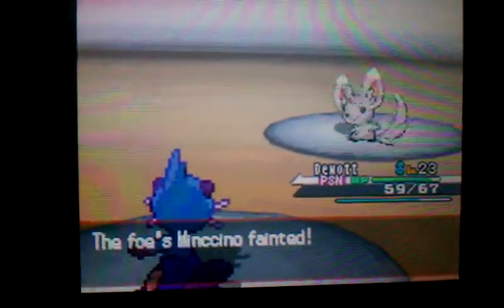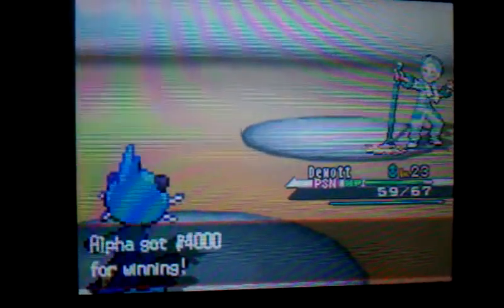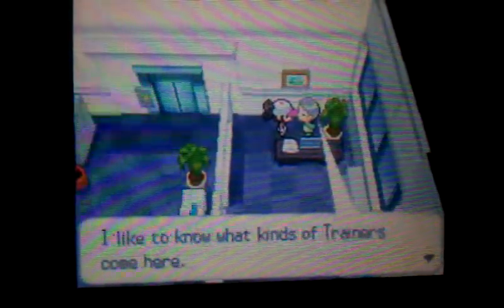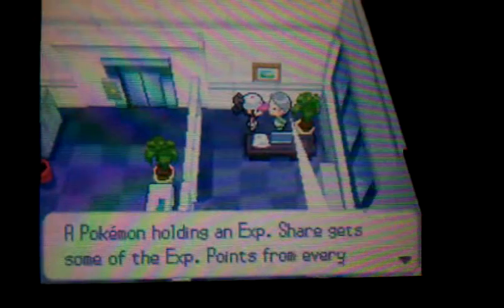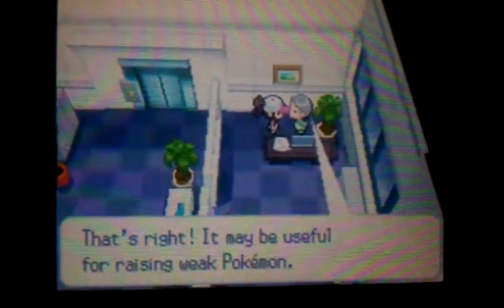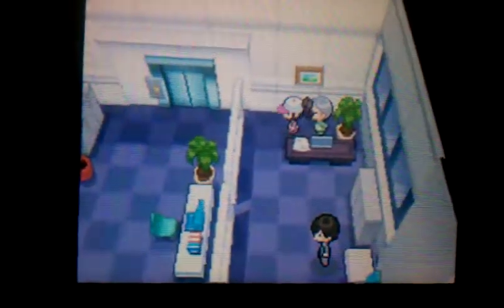Let's do a rock smash and it's over — not that hard. We defeated the janitor. As crazy as it sounds, he says he disguised himself as a janitor for trainers to come battle him, and he had a good time battling. This is a token — there's the Experience Share. Pokemon holding the Experience Share will gain XP even when they're in the Pokeball, which is really great for raising weak Pokemon.